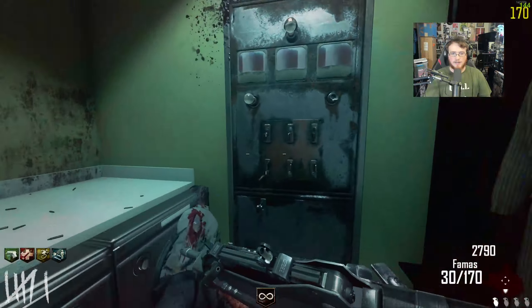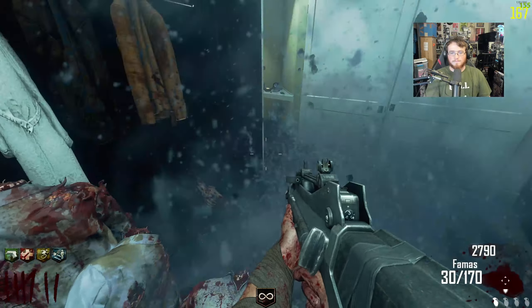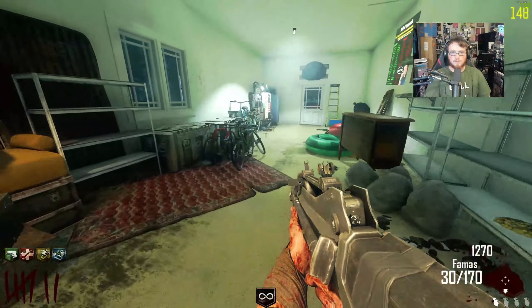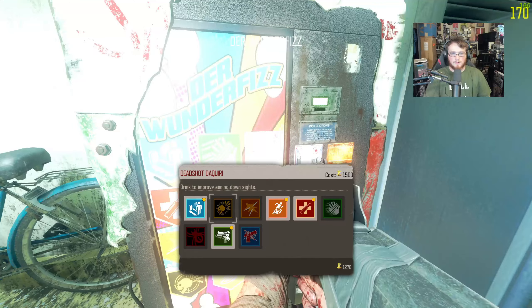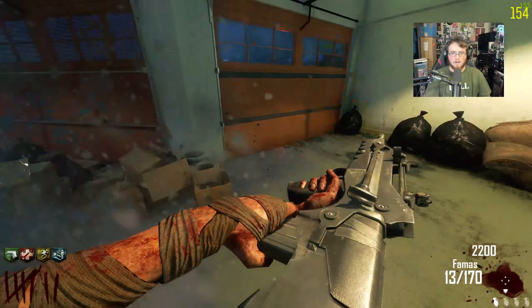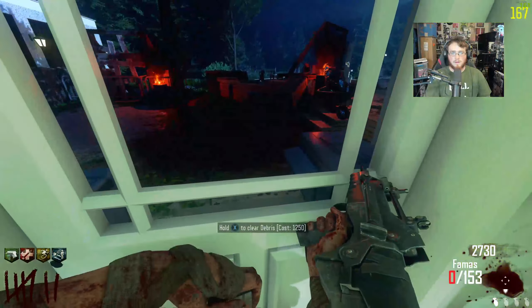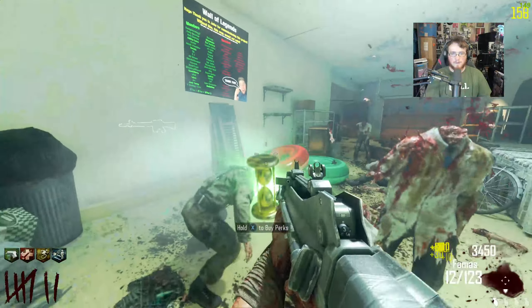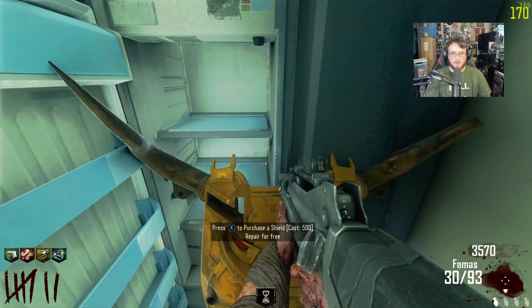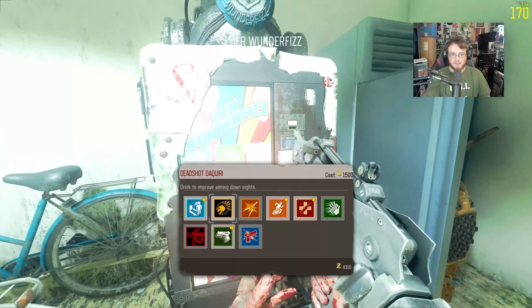Got infinite ammo — thank god for that. There we go. Oh, this is a garage. It looks like this is where all the perks are on the map. There's a shield station here too — you can repair it for free, which is actually kind of nice.